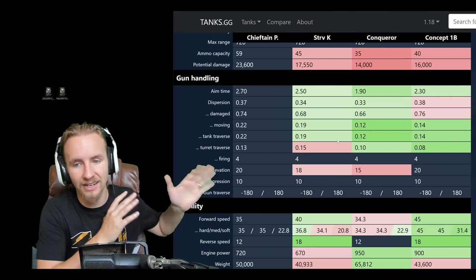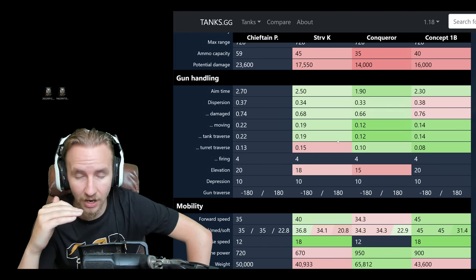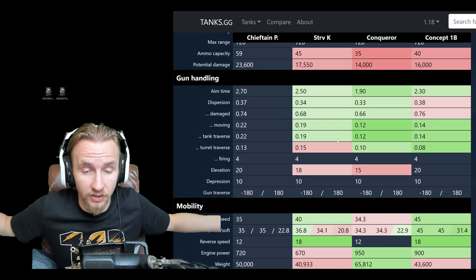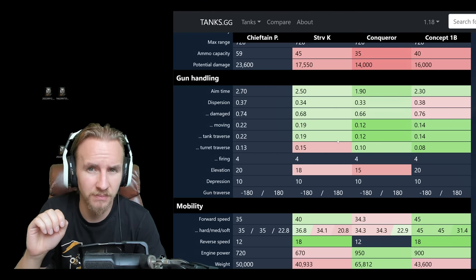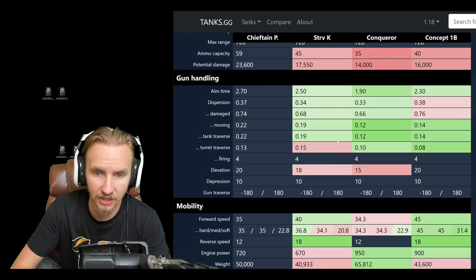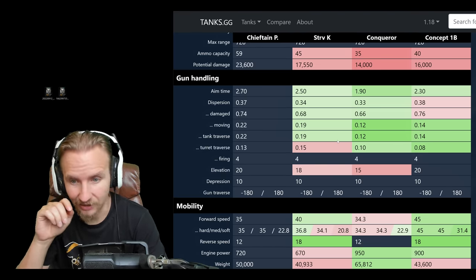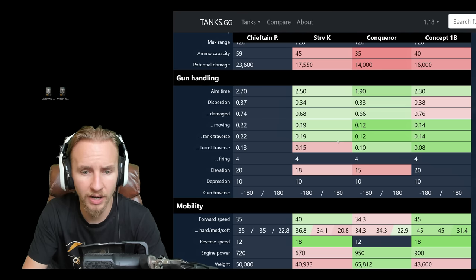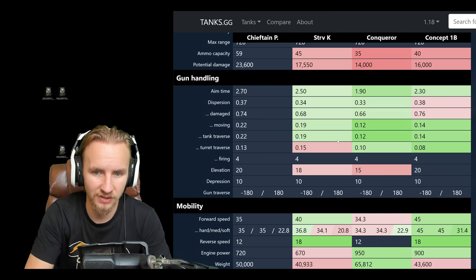Now the gun handling is really bad news for the Chieftain Prototype. 2.7 seconds aim time — that's poor, 0.8 seconds worse than the Conqueror. 0.37 accuracy is a little better than the Concept, so if you've played that you'll know roughly how accurate this tank will be, but it's significantly worse than the Stritzwang K and Conqueror. The bloom values — 0.22 when moving and turning the hull, and 0.13 when turning the turret — make this massively worse than the Concept.